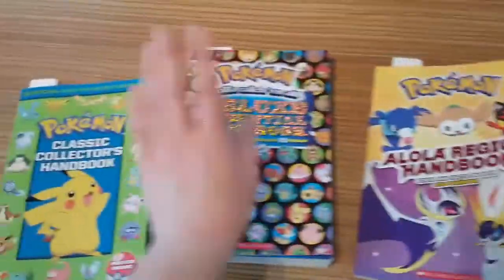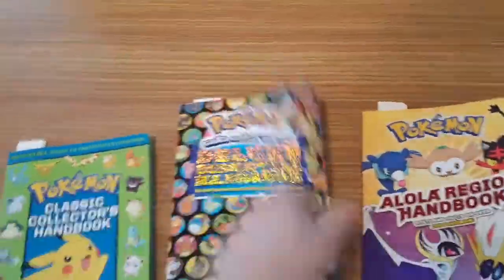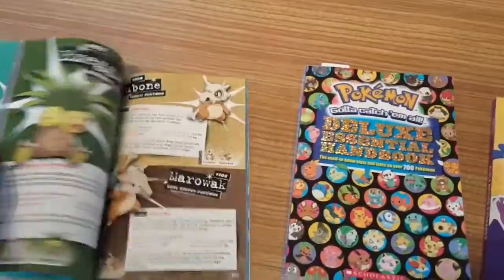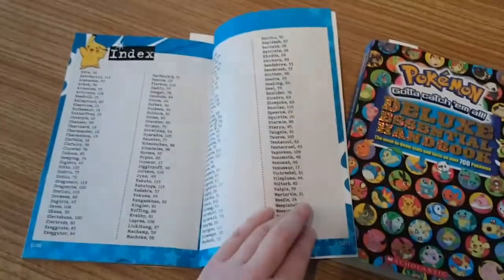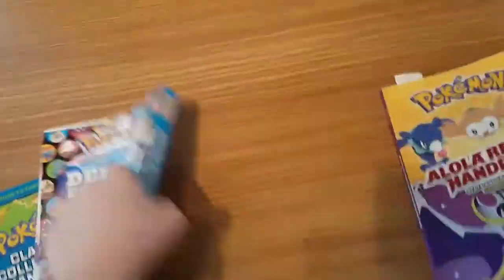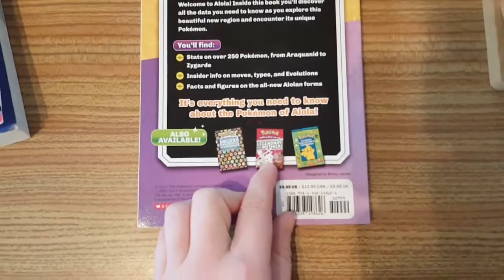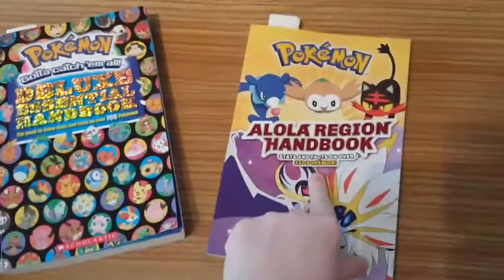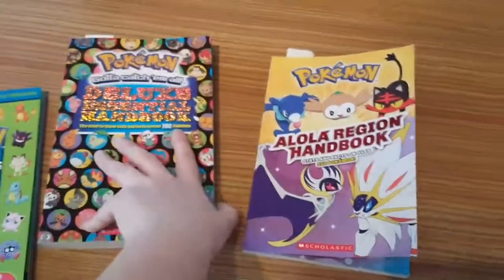So we've successfully compared all three Pokemon books including the new Alola Region Handbook, the Deluxe Essential Handbook - I love that this one has 'shiny' on it - and the Classic Collector's Handbook, which has been updated with new graphics but the same Pokemon, which makes me feel happy. There's also a Legendary and Mythical Pokemon guidebook you can get, but I don't see the point when I already have the Ultra Beasts and new legendaries in this one. There are 250 Pokemon in the Alola handbook and 700-plus Pokemon in the Deluxe Essential one.